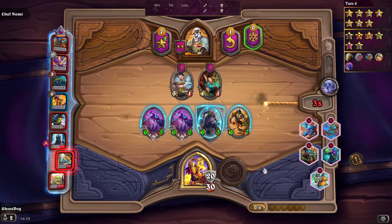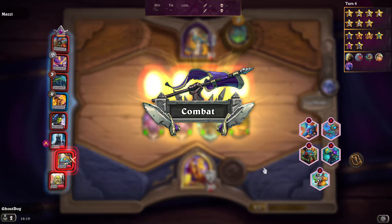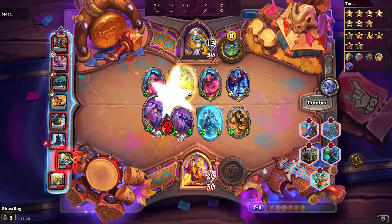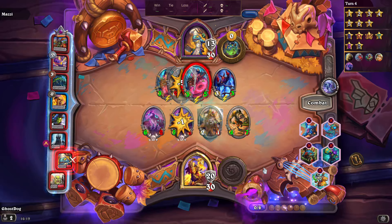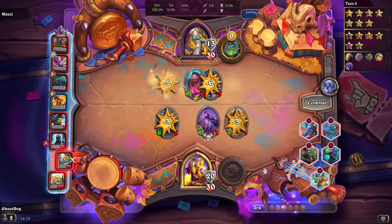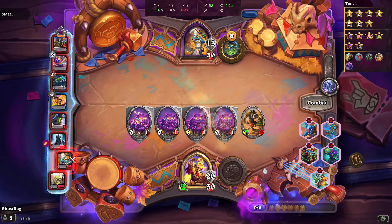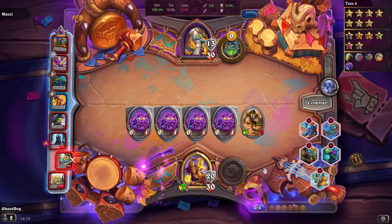I'm working out whether to go beast or undead composition. There are lots of different minion types — I think it's around ten tribes but only five are featured at a time.